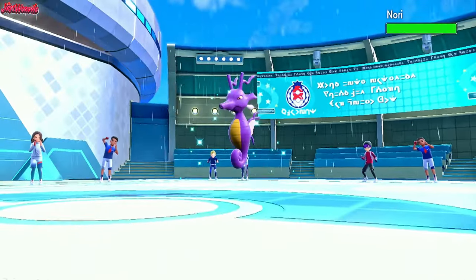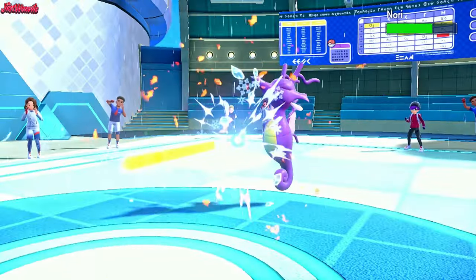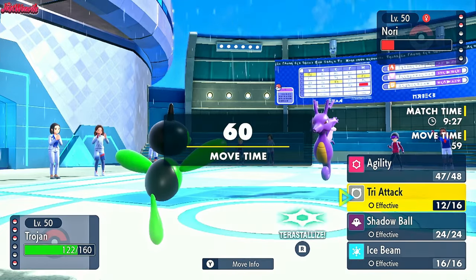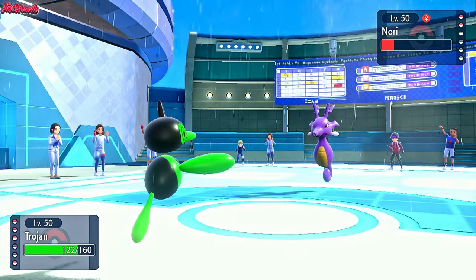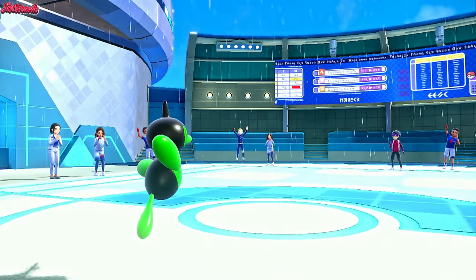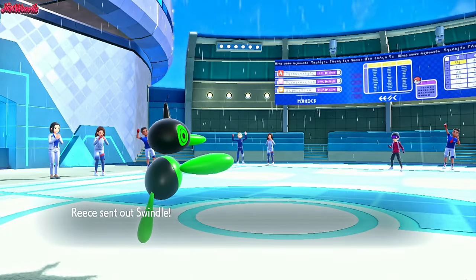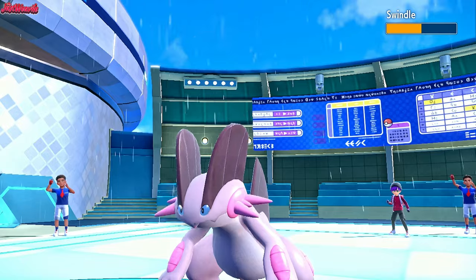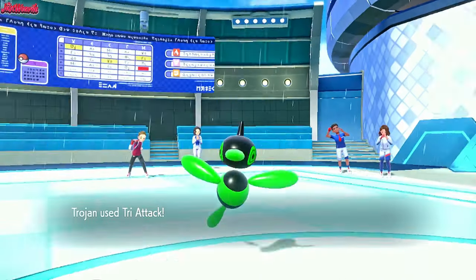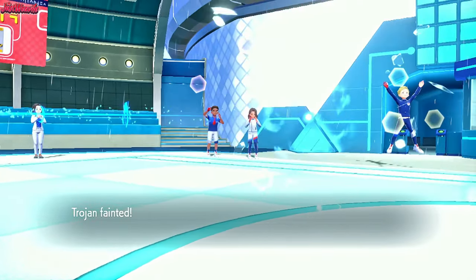Nori comes in - who's Nori? Kingdra probably. Yeah, Kingdra comes in nice and shiny. And we go for a Tri-Attack every single time right now. Tri-Attack comes through - it does a lot of damage to the Kingdra. They go for a Hydro Pump and they miss. Poor Reese. Let's go for a Tri-Attack again - we still have Speed regardless of their Swift Swim. Hydro Pump wouldn't have KO'd us because of the Aurora Veil, but it would have weakened us. Tri-Attack comes through - doesn't get the KO. They go for the Mirror Coat but it does KO us anyway. Hydro Pump missed, didn't matter too much.